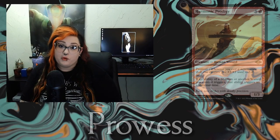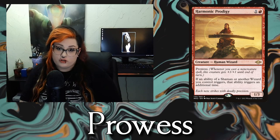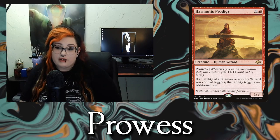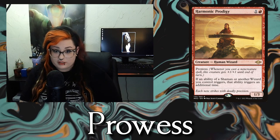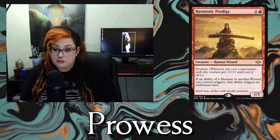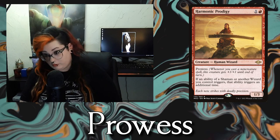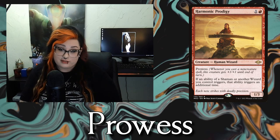Next on the list is Prowess. Whenever you cast a non-creature spell, the creature with Prowess gets plus 1, plus 1 until end of turn. There are even some cards that have Prowess twice, so they get two plus 1, plus 1 counters whenever you cast a non-creature spell.